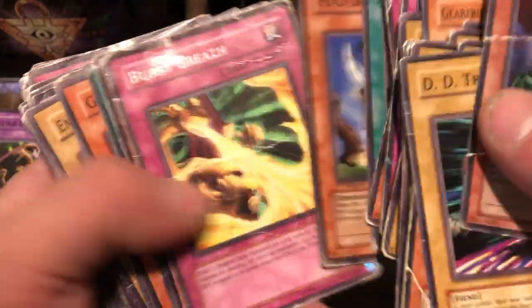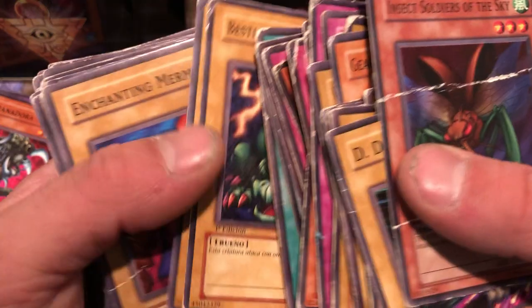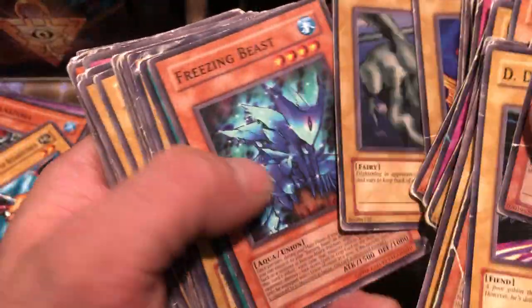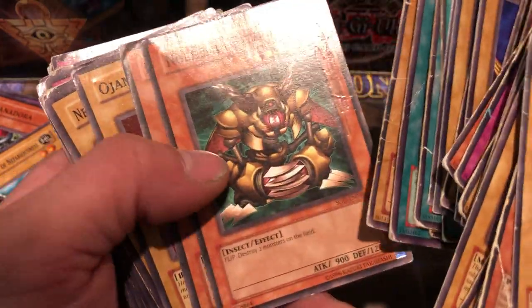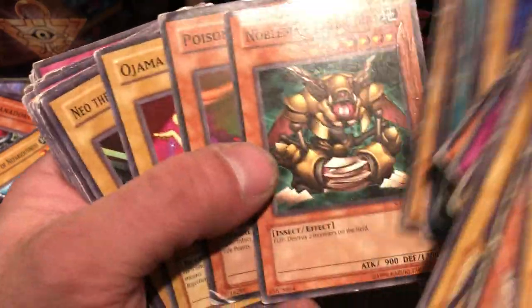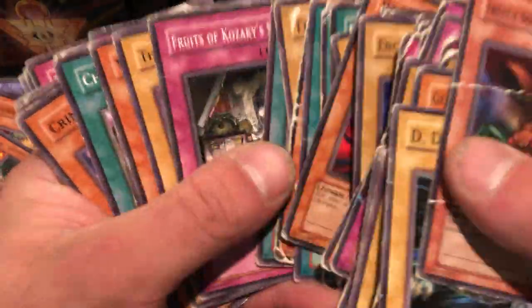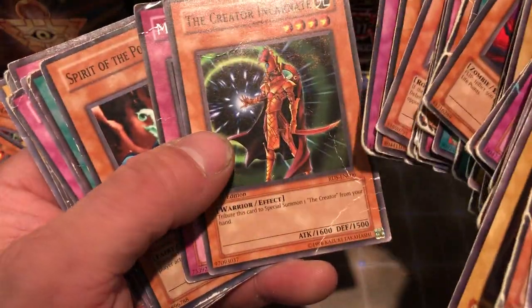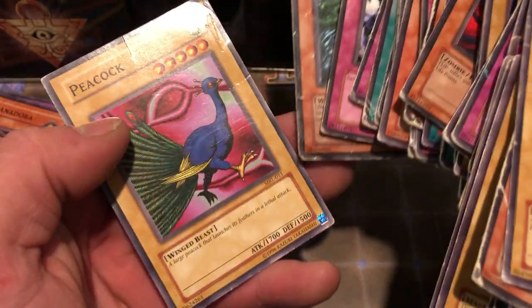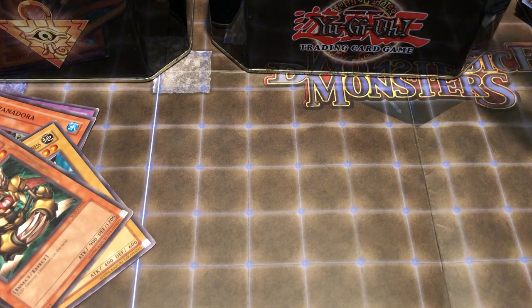Piranha Army, Grenadier — not terrible condition, that's actually not terrible condition. Freezing Blast — I don't remember Freezing Blast actually. Noble Man-Eater Bug — wow. I'm just gonna start running Man-Eater Bug decks, that'll be funny as hell. All these cards are literally just gonna go in the trash. Yeah, I can't keep these cards guys, can't do it. They're just gonna take up space, they're not even worth anything at all.